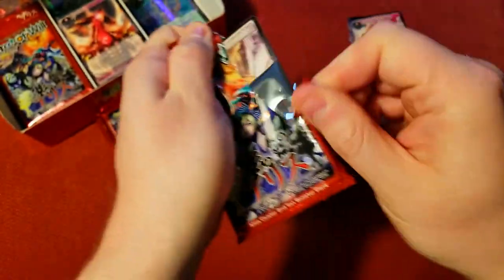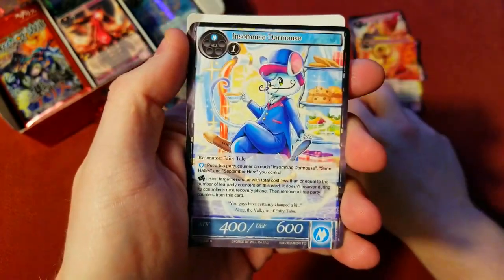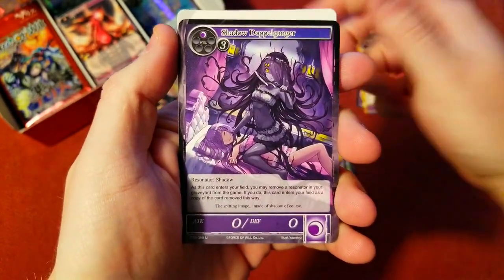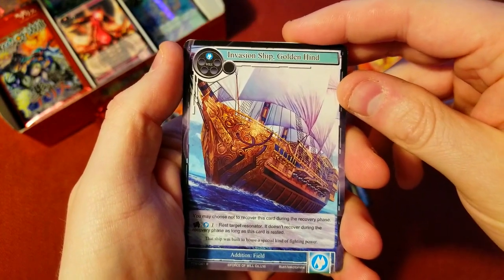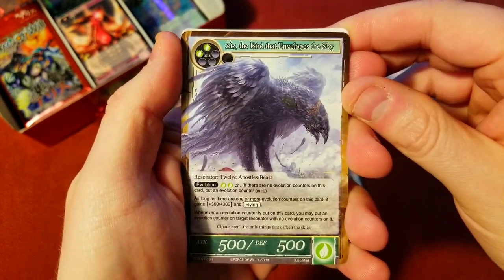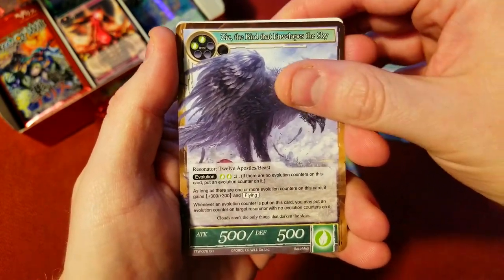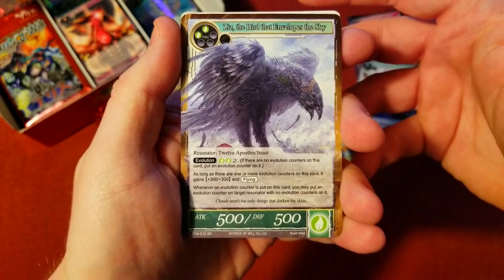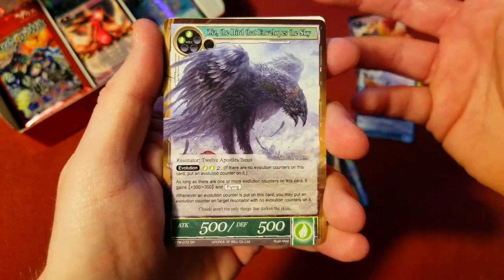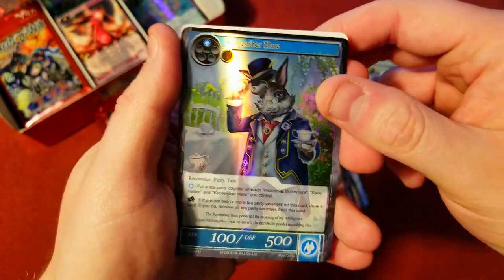Let's keep cruising. Next week we should have a Golden Hinge — not worth anything, I know that. Super rare is the Bird that Envelops the Sky — very interesting. I'm not a fan of any of the bird cards in these sets; they always just don't look that great. Uncommon, the weird-looking rabbit — that's interesting.